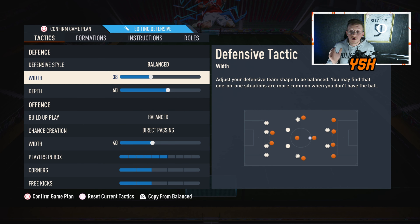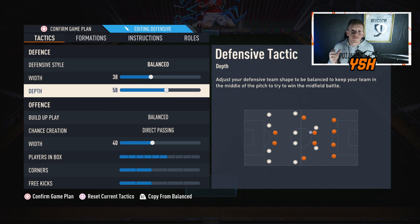For width, I'm going low — 38 for width. For depth, it's got to be high. I'm going for 58, something around 55 to 65 depending on your playstyle. I'm going for 60, which is really good for me on this formation. Don't go below 55; you need this formation with high depth. You have two center defending mids so don't worry about counterattacks — your center mids will stop them. I recommend using 60 as your depth.